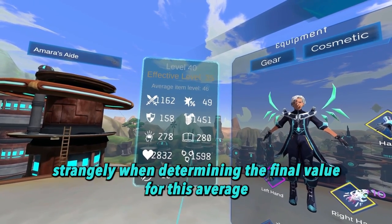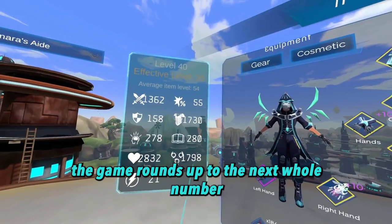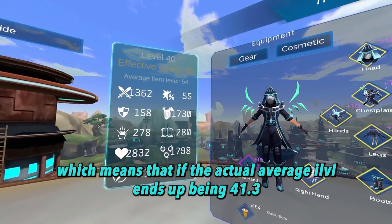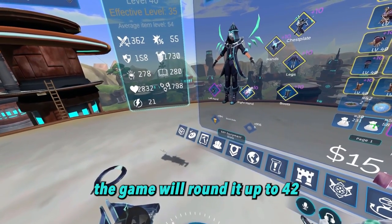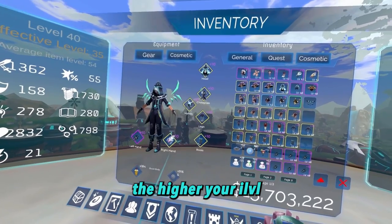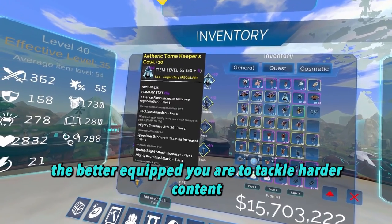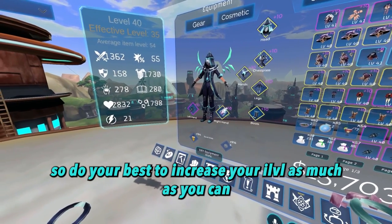Strangely, when determining the final value for this average, the game rounds up to the next whole number, which means that if the actual average eye level ends up being 41.3, the game will round it up to 42. The higher your eye level, the better equipped you are to tackle harder content, so do your best to increase your eye level as much as you can.